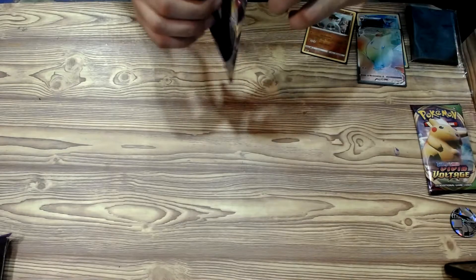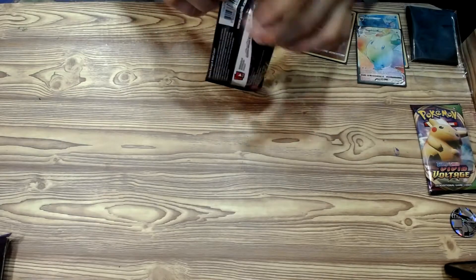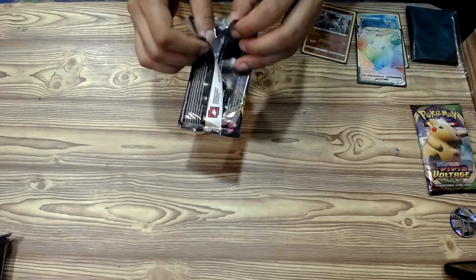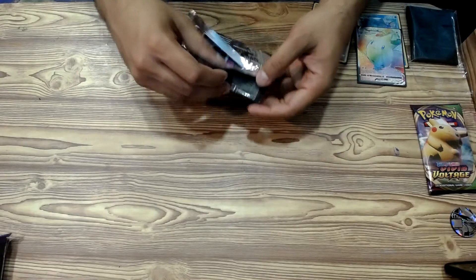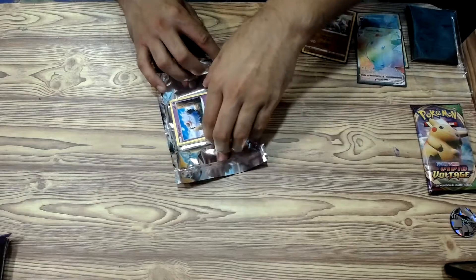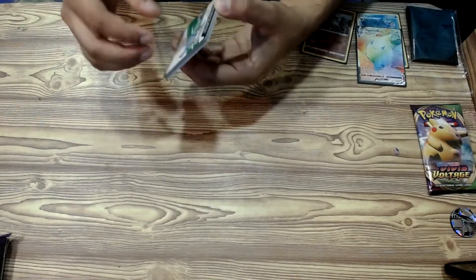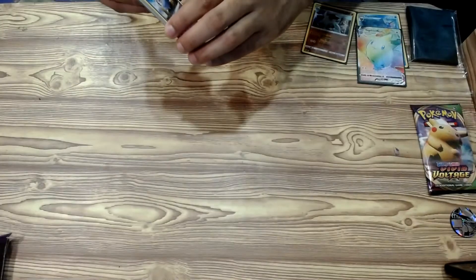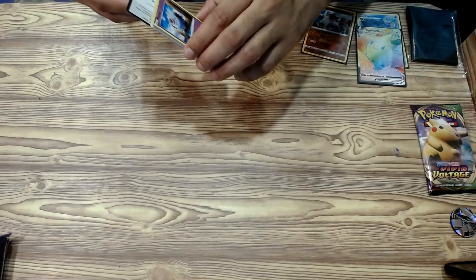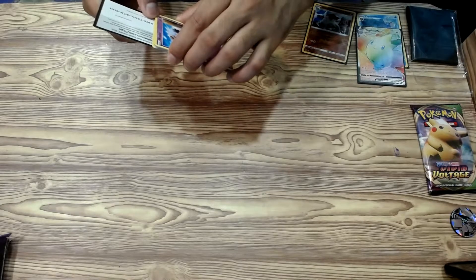So let's see what we got here tonight. All right, we start with a Wubat — put this to the side. All right, so this is the code card here.